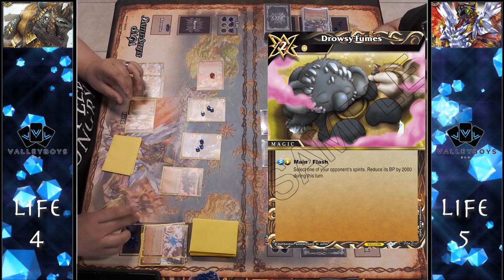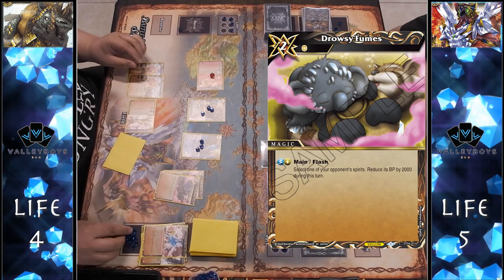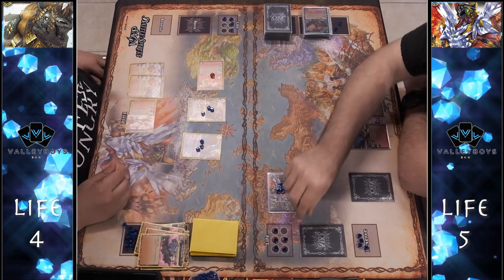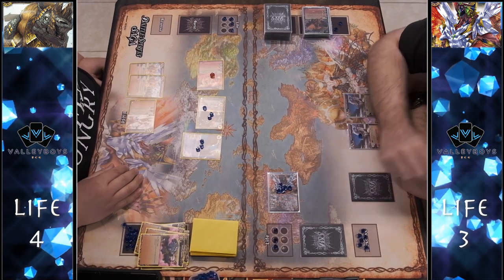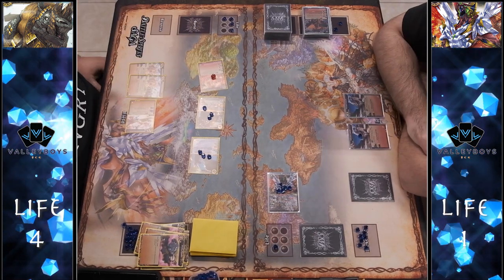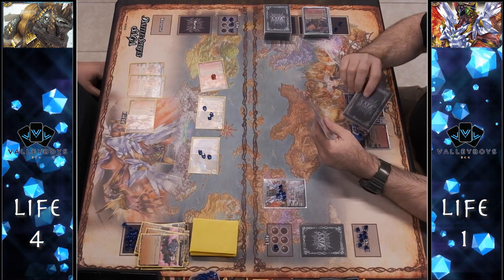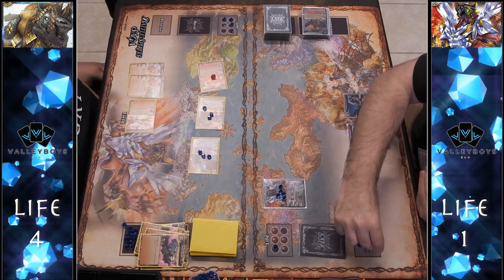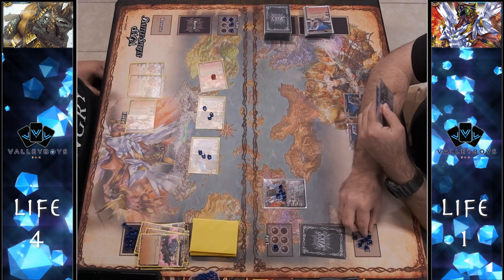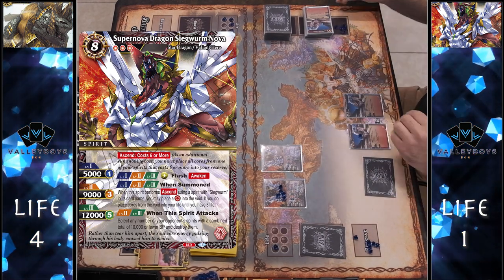We play a Drowsy Fumes for one to finish off the Andromeda — one off the board. We play a second Drowsy Fumes, then a third — basically putting our whole hand down. With all his blockers cleared, the Calamity Beast will refresh the Flamefish, Flamefish swings again, and we have him back to one life. That Supernova nova play fully healed him and cleared my board, but thanks to the Blessed Cathedrals giving us so much core ramping, we're able to answer back.